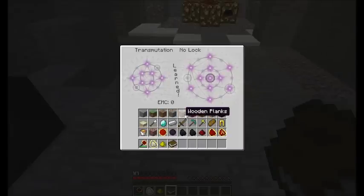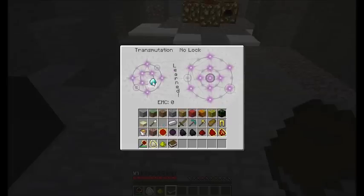Let's drop some items in and see what happens — some wood planks. When I get the selection of items here, I'm dropping them in and getting different EMC values. I'll drop the diamond in, and now you can see everything I've learned up to this point is available to select. I can turn this one diamond into however many of these I want, and it will deduct from the EMC. I took a cobblestone — put it back, now I can get my diamond back.